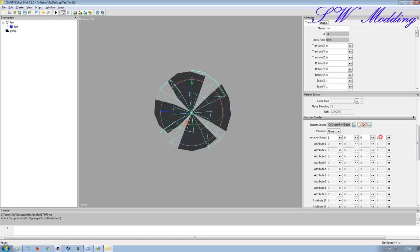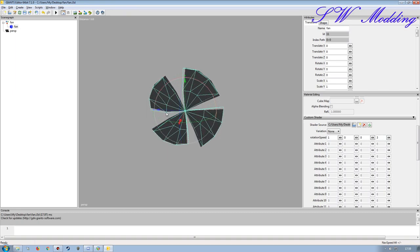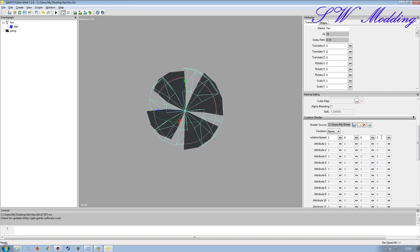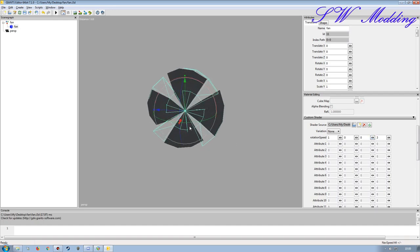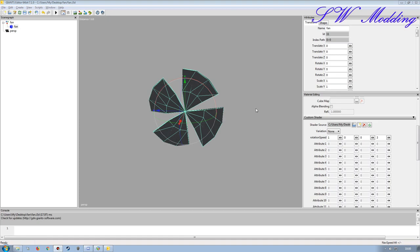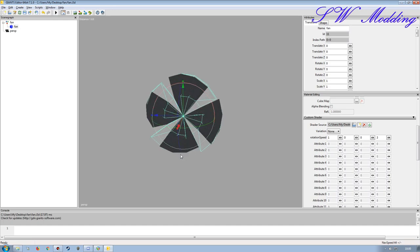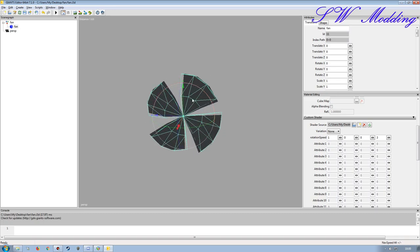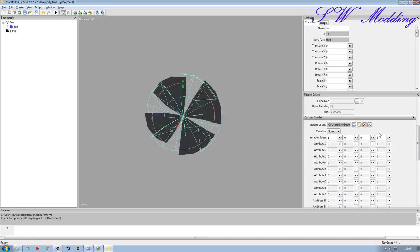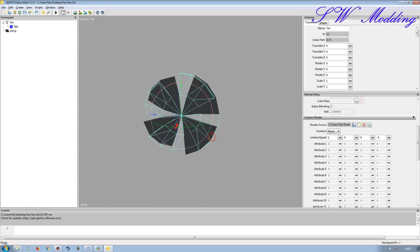Just put a one in the X, Y, or Z field to see which way it rotates, then you should be good. The other parameter over here is the speed you want it to rotate at. If I put two in there it rotates faster, three is faster still. Change that number to whatever you need to get the speed you want. If you want it rotating in the opposite direction - for example this fan should draw air into the dryer - just put a negative in front of the speed number.